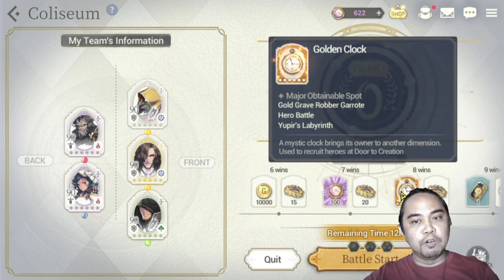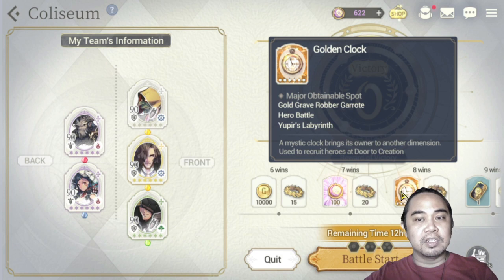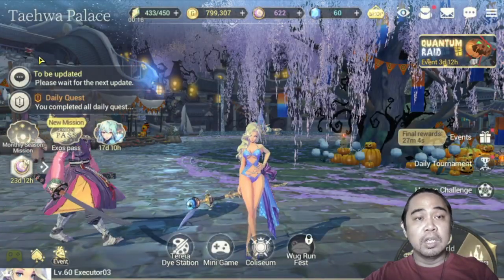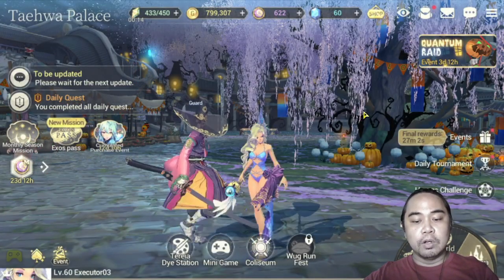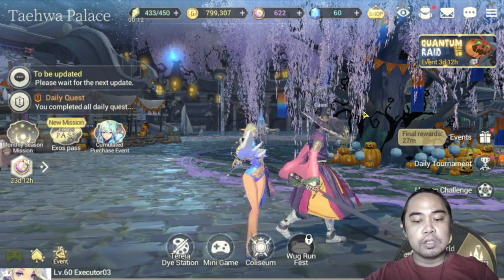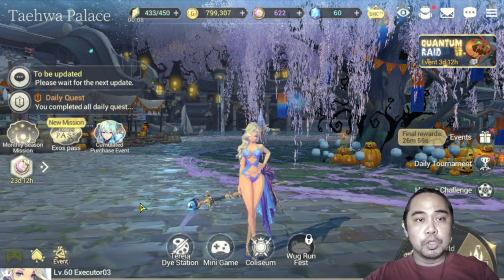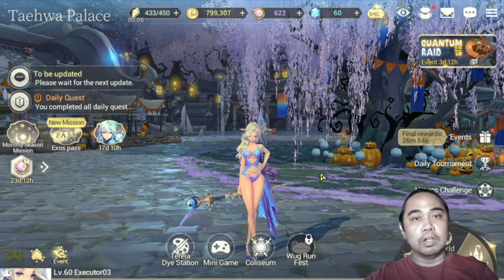I was surprised that they put Upris Labyrinth here, but from my experience Upris Labyrinth doesn't give you golden clocks — it gives you Zest instead. So those are the five ways: Grave Robber Garut, hero battle, squadron contribution, the Heroine Store, and the Coliseum.